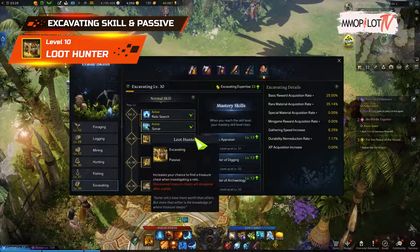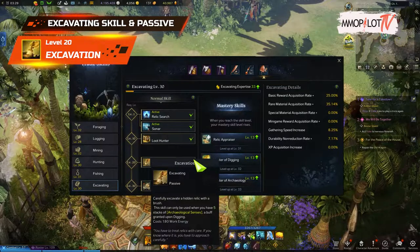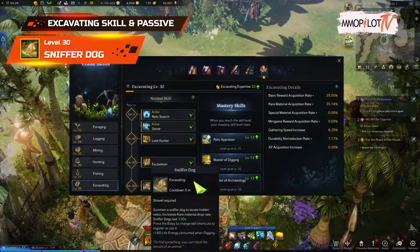Level 10 — Loot Hunter: you get a passive skill that increases the chance of a treasure chest appearing when a relic is found. Level 20 — Excavation: you get a passive skill where once you reach the max stack of five, the next dig will spawn a mini-game — this mini-game is the most important part of archaeology because you get a lot of material from it. Level 30 — Sniffer Dog: summons a bloodhound which increases the chance of finding rare materials for 180 seconds.